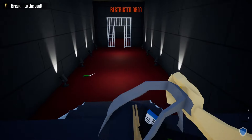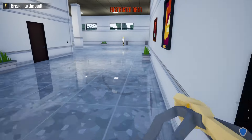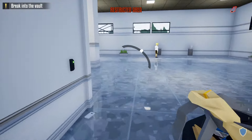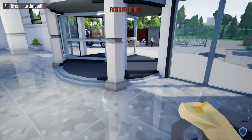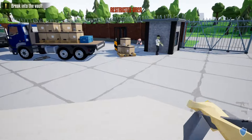Once you have everything, grab your duffel bag and head back the way you came. Take an immediate right from the vault door, go to the left, hopping over this rope, and go to the front door, going right behind this guard.